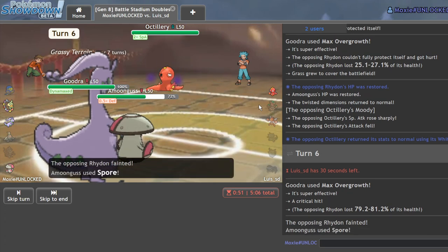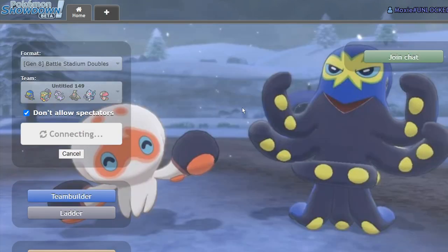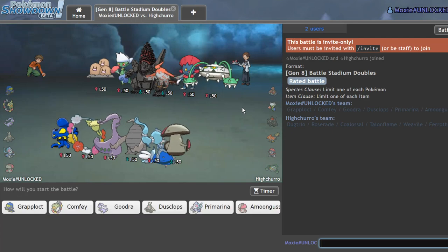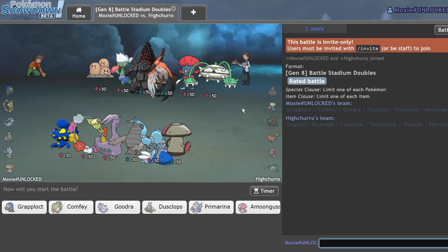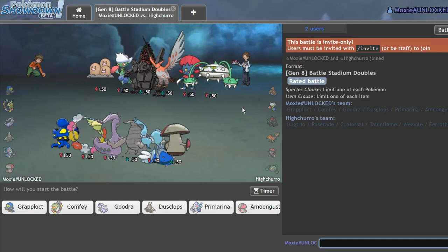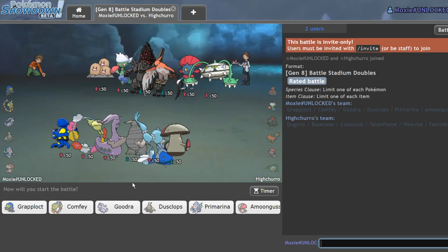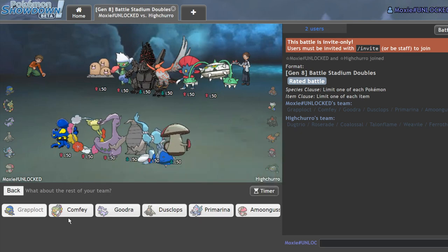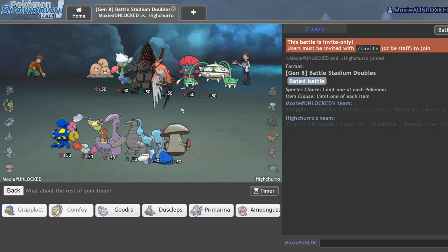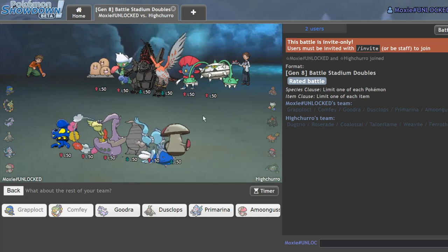Goodra has been carrying. I want to get this one with Grapplocked. This next team has surf shenanigans plus Dugtrio and Weavile for Beat Up, but there's nothing here that wants to get Beat Up. Grapplocked has a positive matchup against Ferrothorn and a lot of his team, so I might actually just lead off that way. Yeah, I'll lead off Grapplocked/Comfey — that seems easiest to get Trick Room off. Bit concerned about Taunt, which is why I'm not leading Dusclops. Goodra in the back seems nice, with Primarina as the final.